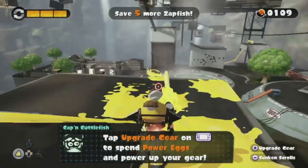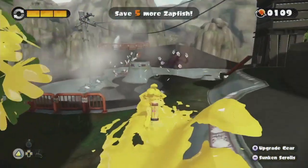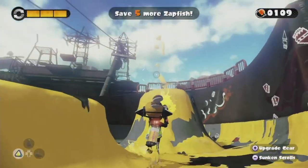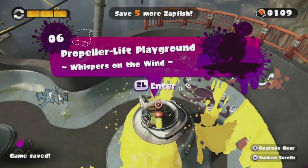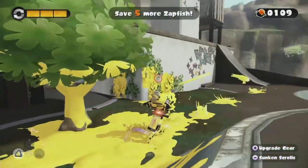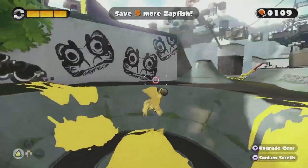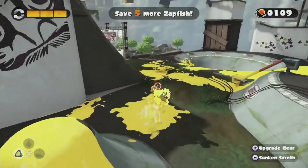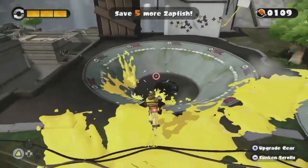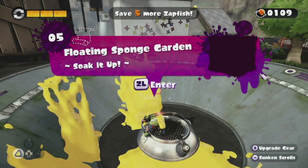I know I can upgrade but I don't really need to right now. We could just go on to the next level — let's go ahead and find level five. I do believe level five's over here if I remember correctly. No, that's level six! I was doing it wrong. Like I said, I'm gonna be doing that a lot, but I'm trying to find the levels in particular. Level five's gotta be around here somewhere — yeah, there it is! Level five: Floating Sponge Garden — Soak it up!